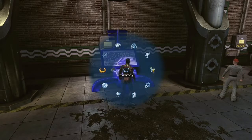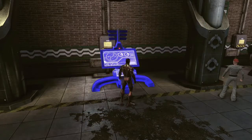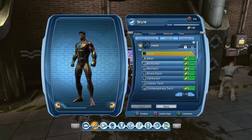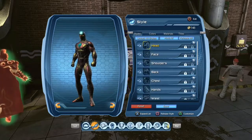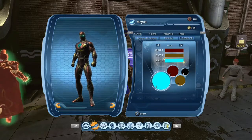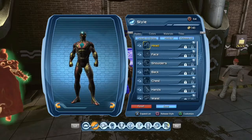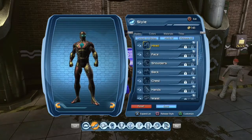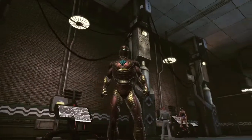Go to your inventory, select the item, go into your style, go to head, and select classic tech. To change colors, go to head and press triangle. Make that one red, that one gold, and that one that color. Redo it — red, gold — save it, and there is Iron Man.